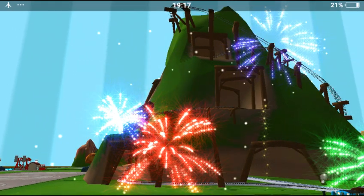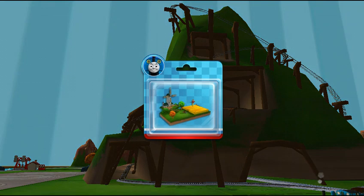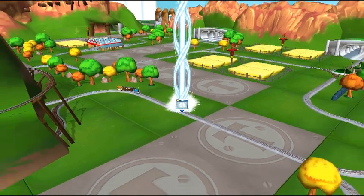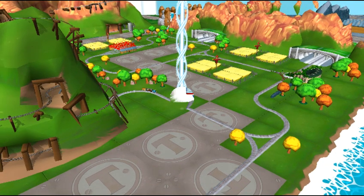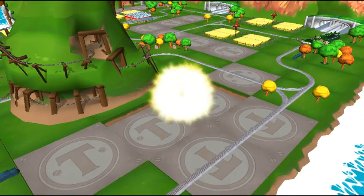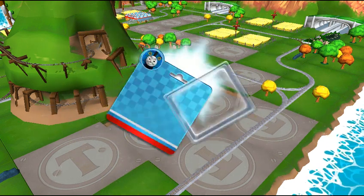Time to pick a special surprise. Can you find your way to the surprise pack? Look for the giant beam of light. That's perfect. Just slice across it or tap it to open.